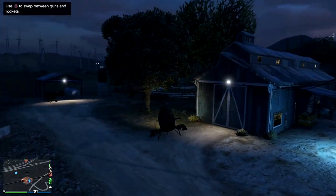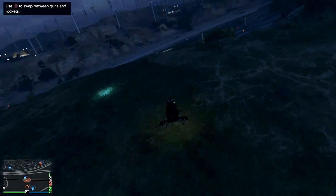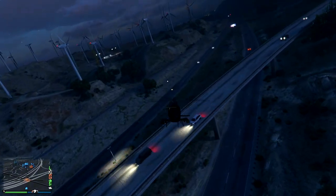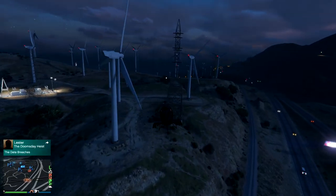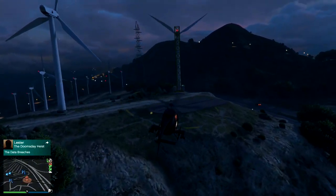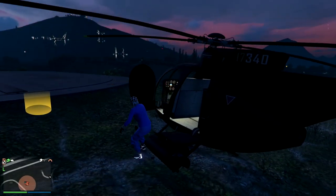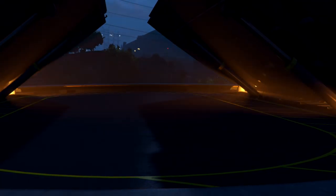To do it completely solo, call out your Buzzard — make sure you don't call out any other personal vehicles, because that will cause the Isissi in the bunker to despawn back into the MOC, which is what we don't want. Use the job teleport trick with targeting mode or just call out your CEO Buzzard like you see me doing here. We just landed over at Ron's Wind Farm very quickly.